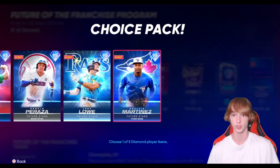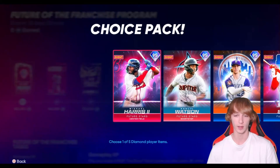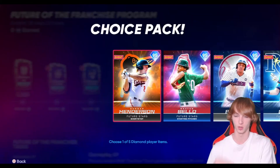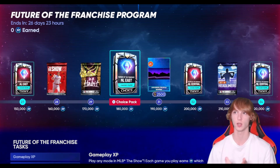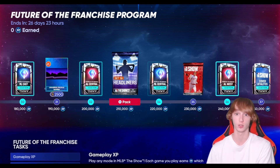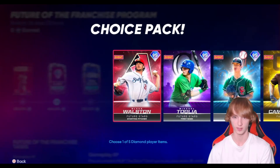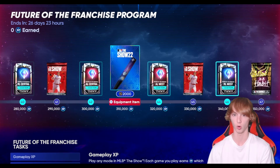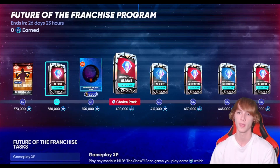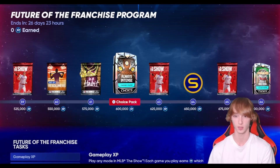It doesn't seem like you get too much early, but it's every 5,000 XP that you get. At 150,000 you get your first pack — it's going to be an AL East card. Then you have an NL East pack. Oh, these are all auctionables. They changed it from last time — last time it was a no-sell first, then you got auctionables at the end. At 200,000 you get one of the AL Central cards, NL Central cards, AL West at 240,000, NL West at 260,000. It looks like it just starts going back around and you get more and more auctionable cards — no cards that are no-sell, which is awesome. And you get more Faces of the Franchise cards, so I assume there's going to be a collection of some sort. Always Intense pack at the end at 600,000.